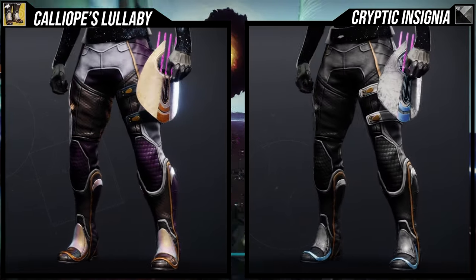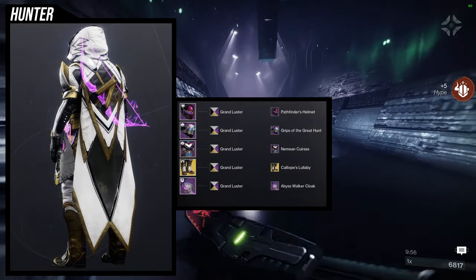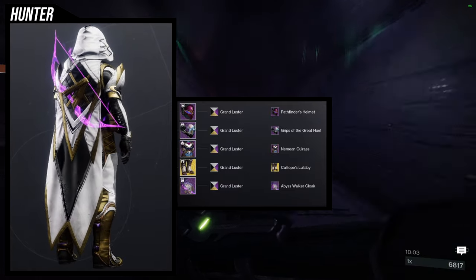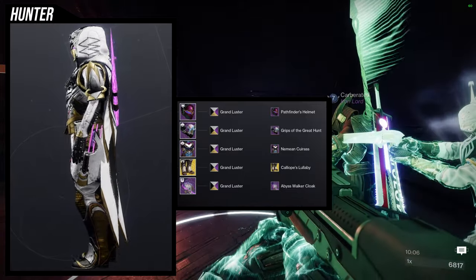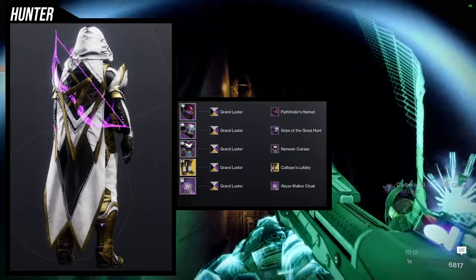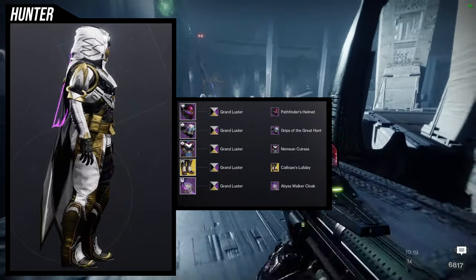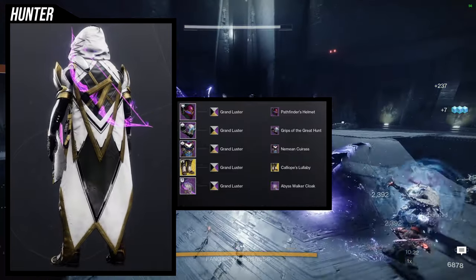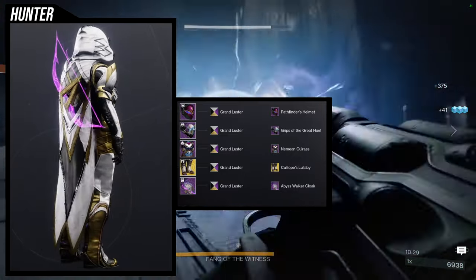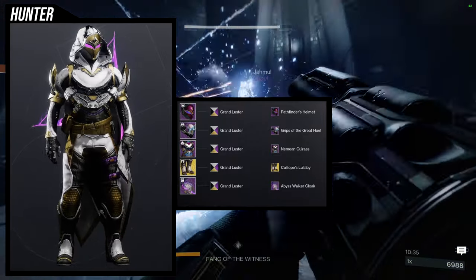For the example set I ended up going with this, and I love it — it's one of my favorite sets I've made. For the helmet: Pathfinder's Helmet; for the arms: Grips of the Great Hunt; for the chest: Nimi and Caress; for the cloak: Abyss Walker Cloak; and then Calliope's Lullaby for the exotic ornament. I love this set because it goes really well together — the Abyss Walker Cloak has a bow on the back and the thigh has the arrow, so it looks like my hunter is ready to use their super.